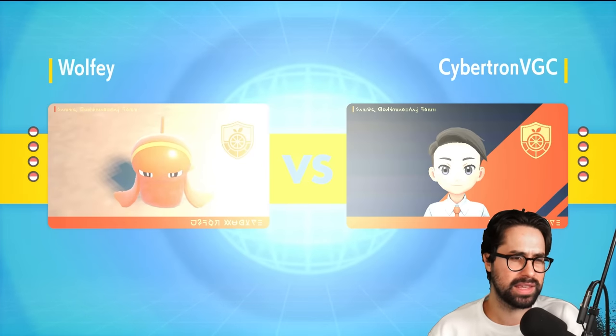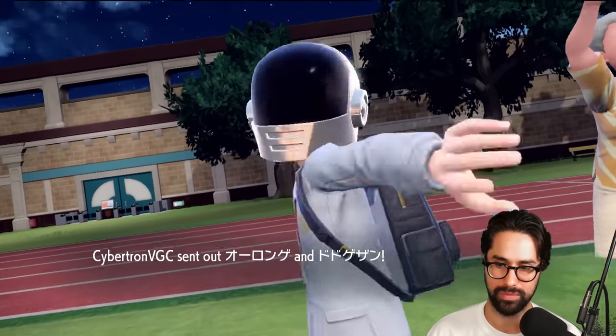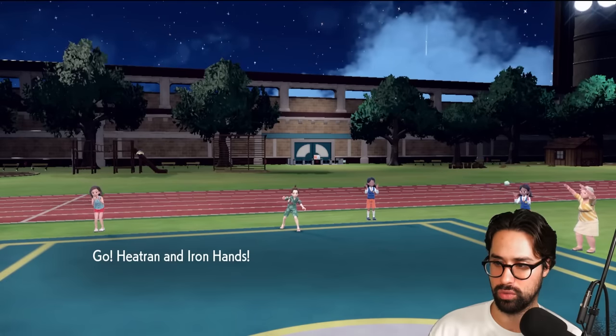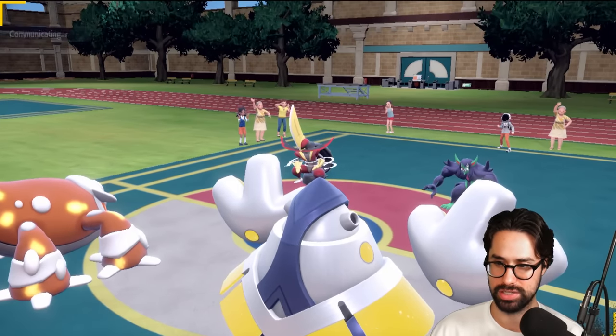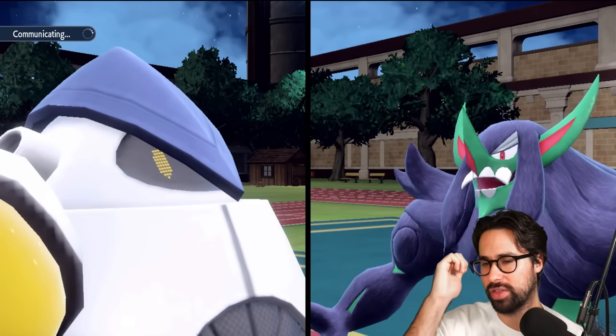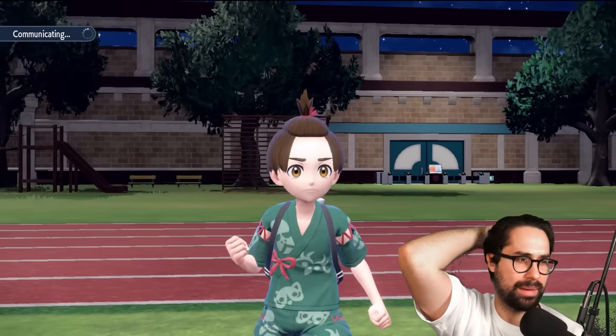The Volcarona is probably the thing I'm most worried about, though if I save Ogrepawn's Terra I can potentially use it there. I expect Gyarados to come into this battle. The opponent leads King's Gambit and Grimmsnarl — this is a pretty good lead for me because King's Gambit doesn't have Protect. So I'm just going to double the Grimmsnarl. If I force out the Terra, King's Gambit will lose to my Iron Hands, and there's not that much of a downside.